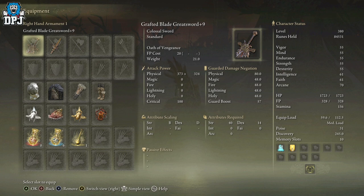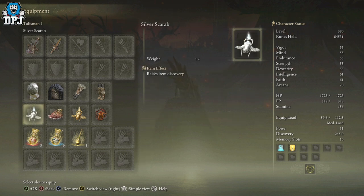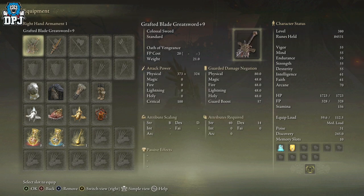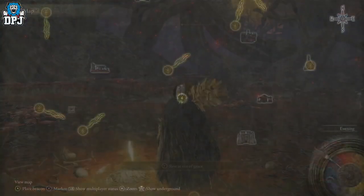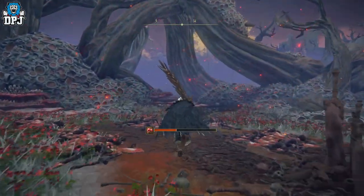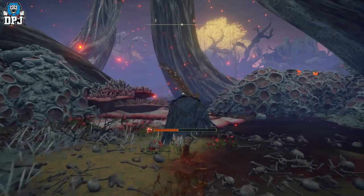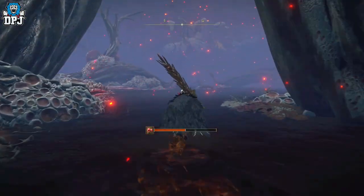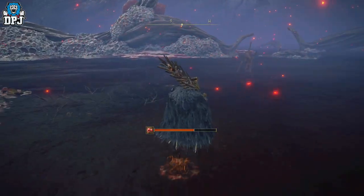From this grace point there are actually three of these enemies you want to be farming. If you have the Grafted Blade Greatsword, use it — it gives you a boost to discovery when leveled up. You also want the Silver Tear Mask and Silver Scarab. The Silver Scarab comes from defeating the Mimic Tear in Nokron, the Eternal City — I'll put a guide link down below. From the Heart of Aeonia grace, come this way. There will be a few other Cleanrot soldiers, but the three specific ones I'll show you are the ones that drop this weapon.